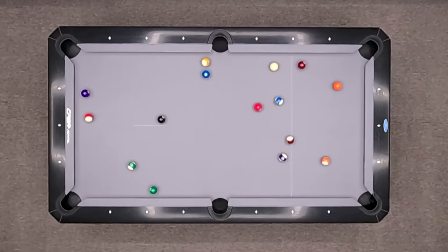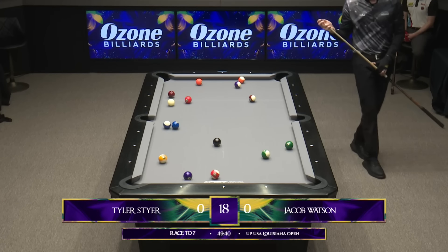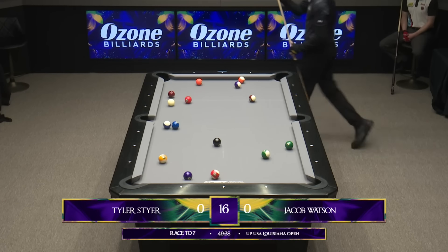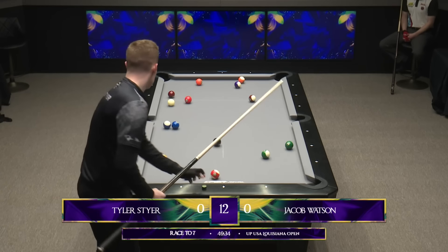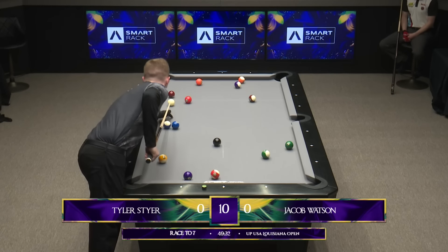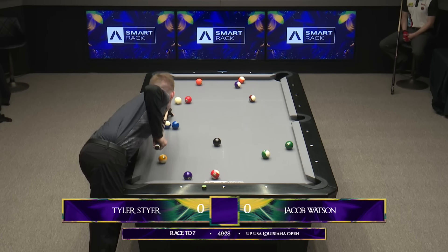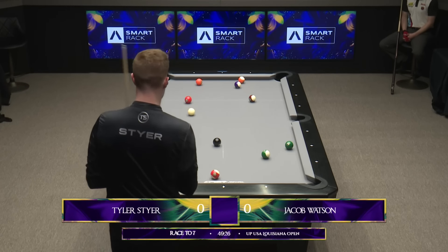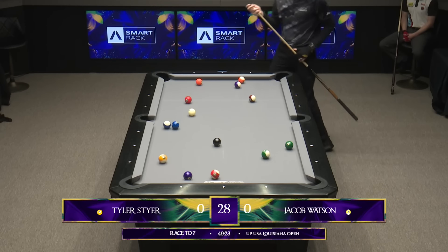Yeah, and you take a look here. Big, powerful break, ball in the side pocket. Really couldn't have asked for a better break. He does have a small issue here with that 2 and that 10, but I think he's going to clear a pocket here. The 4 ball is a little rough, but he's going to pop the 3 and the 4 in the top left-hand corner, then play the 6.